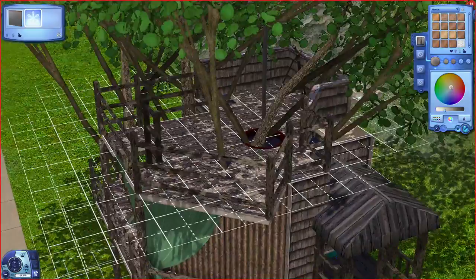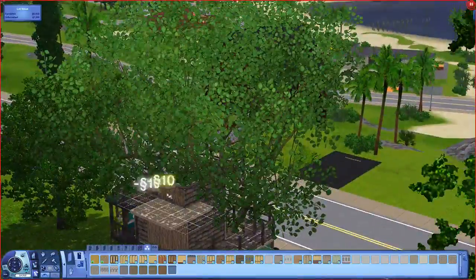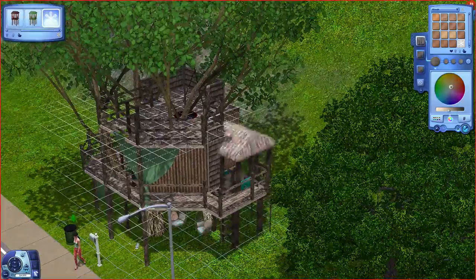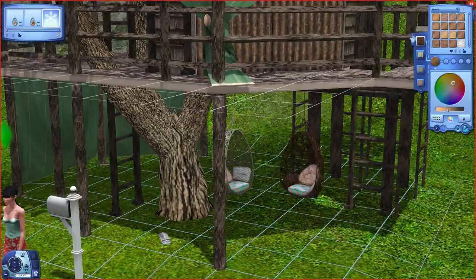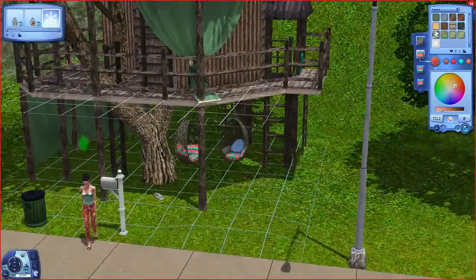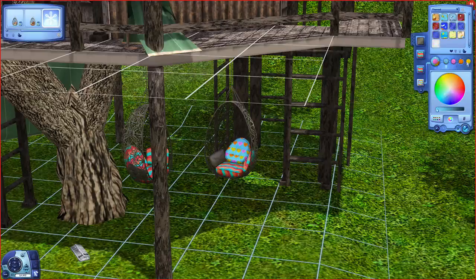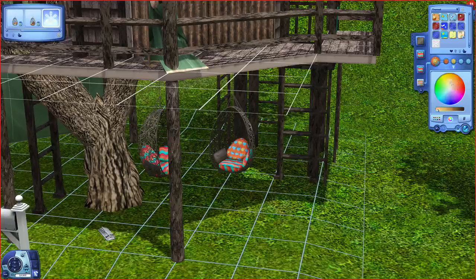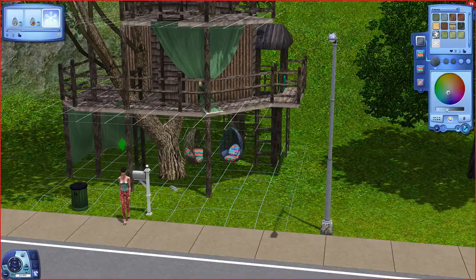I wouldn't mind doing another cubby house that was more like a brand new one in a tree — with a proper pitched roof and stuff like that. I might like to do that later. Also, during the speed build I forget to remove some floor tiles on the back of the house, but after I've stopped recording I do remove them, so if you'd like to download it those will be gone. Here we're working on the cushions — I want to go with some friendly, childlike patterns, so we go with love hearts and big bright stripes, which contrasts with the old-looking cubby house. I like that juxtaposition.